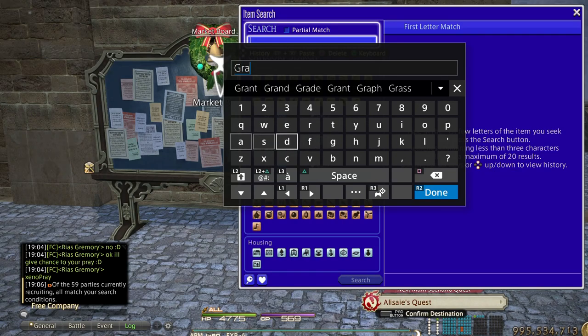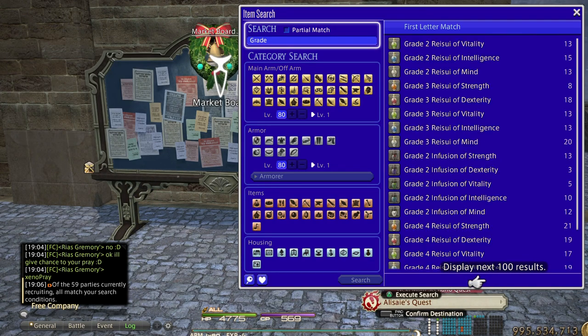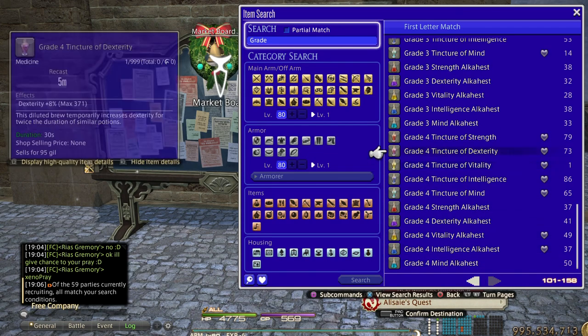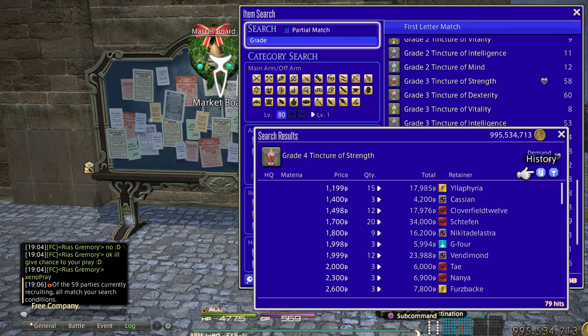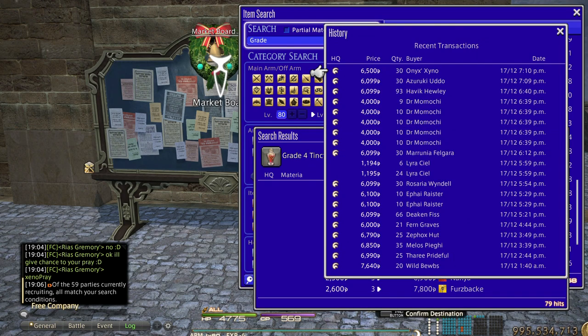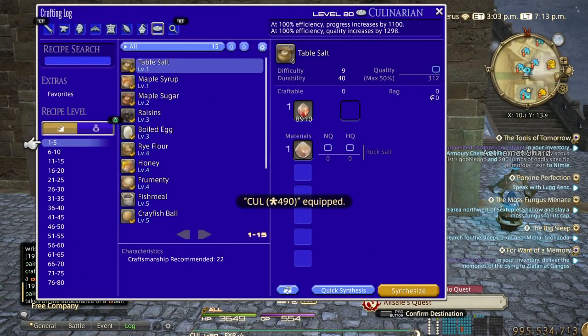Number one best way to make Gil in my opinion is selling potions and food for raiding. Grade four tinctures just came out, and there will always be raiders wanting to buy them who can't craft their own. As you can see it's selling like candy — a stack of 93 sold for 6k each just today, and this page is just the sale history for today alone. If you have the time to macro craft all day, this is truly the best way to make Gil right now — selling the grade four tinctures.